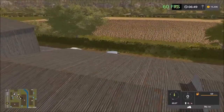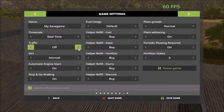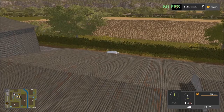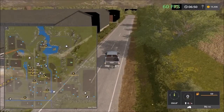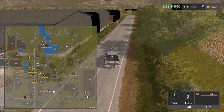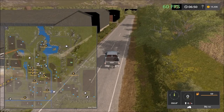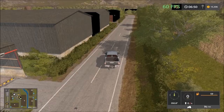Let me turn off the traffic. I'm going to plan the route. From here I'll head up north to visit the cow facility, then head further north to the pig facility, then come back down south to visit the sheep, the railway, and then come back up visiting the sell points.